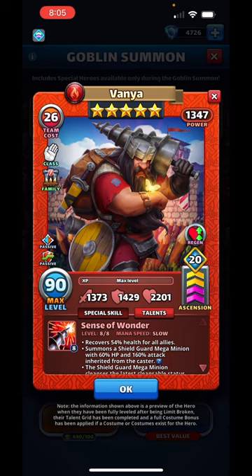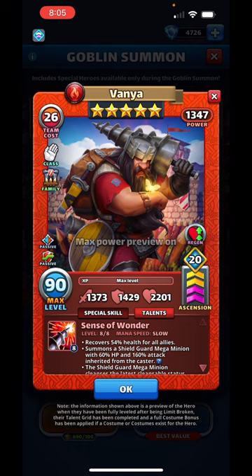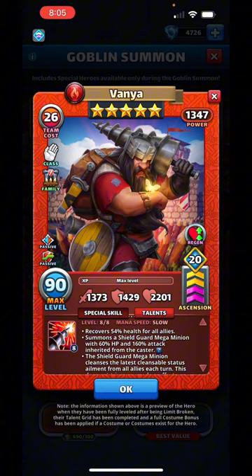Vanya's stats are at 1034 team power — I believe that's the biggest number I've seen yet, until tomorrow when it'll be higher. 1089 attack, 1069 defense, 1639 health, and there's a quick glimpse with the max power preview. In addition to his family bonus and passives, Vanya has a slow speed special: Sense of Wonder. You look at this guy and you don't think he's a healer, but he is at least at first — recovers 54 health for all allies, which is a good number for a slow speed special.